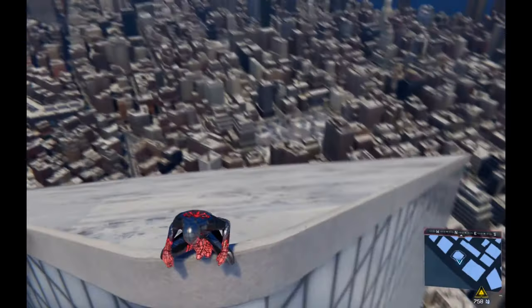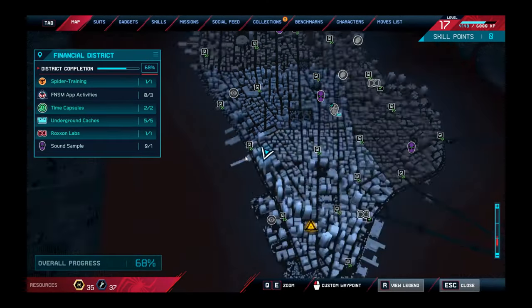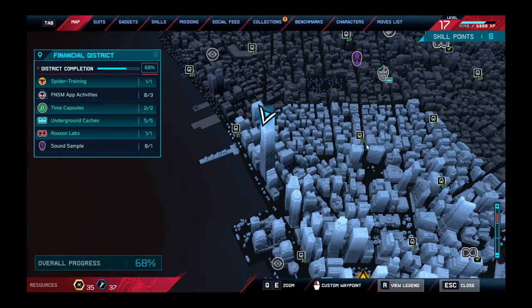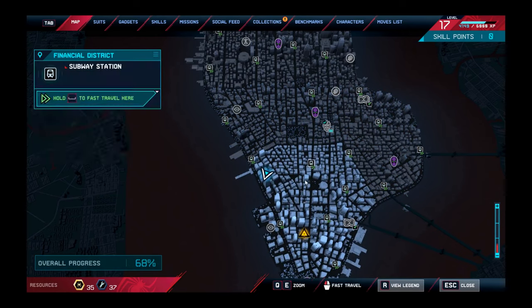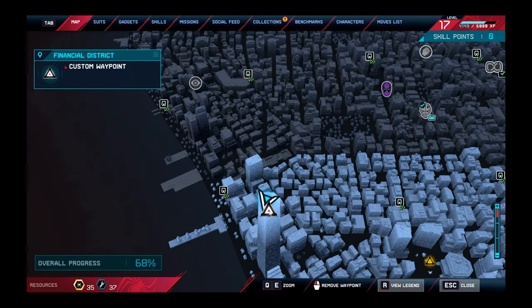First of all you need to come to this place. You can just fast travel to this place — come to this building.